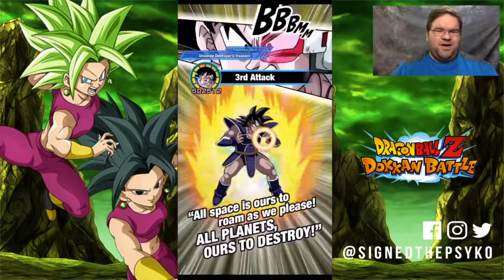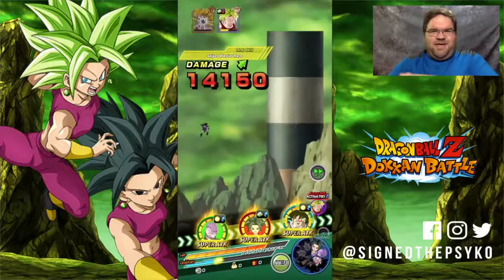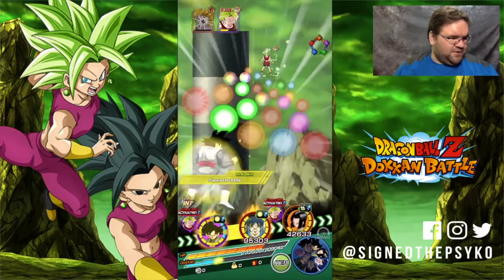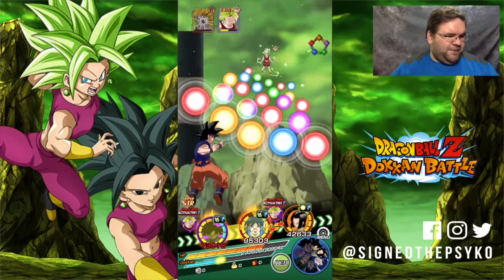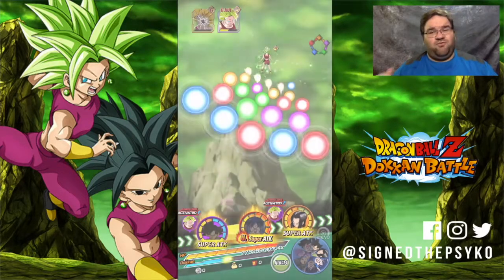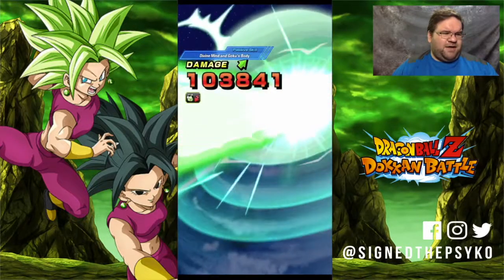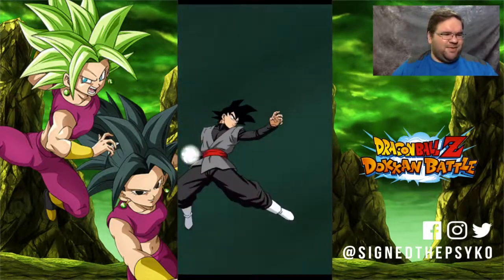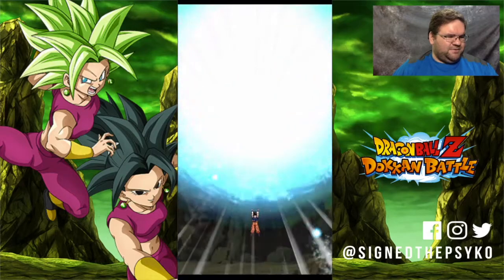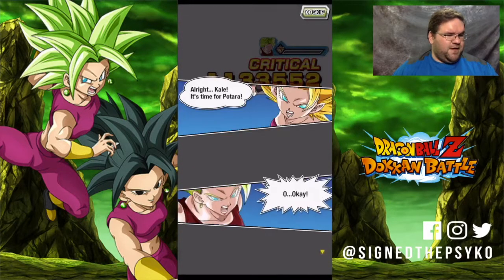The Dokkan Awakened attack is so much cooler. I like that they've really stepped up their animations for these cards — they look really cool when they want to. Goku Black gets two crits — those were my first crits with him ever, so I'm really hyped about that, especially after going in on the LR Goku Black banner. We got an ultra super attack — super spirit bomb! Stage one complete, time for Potara fusion.